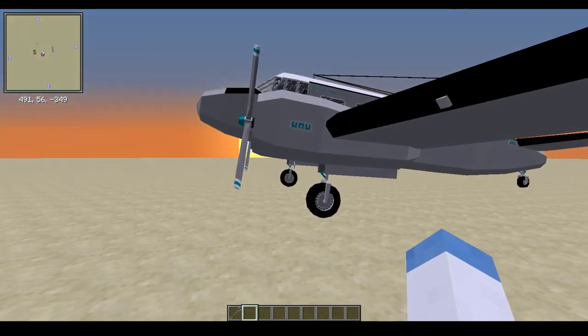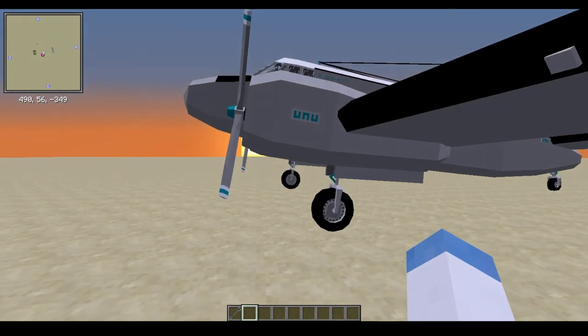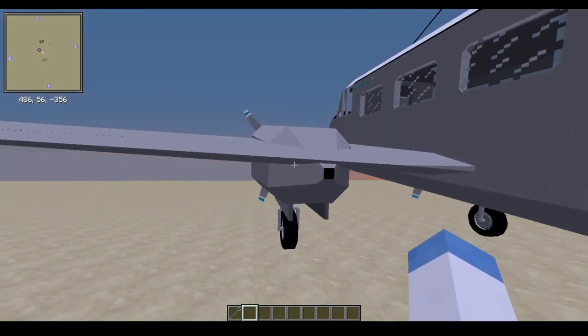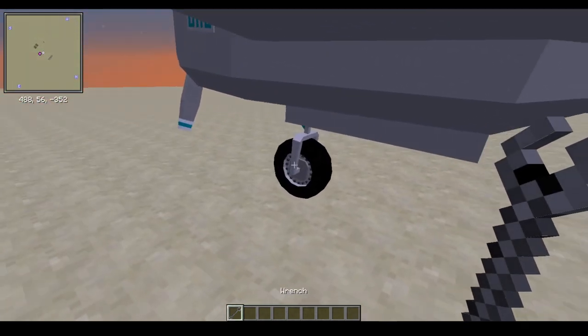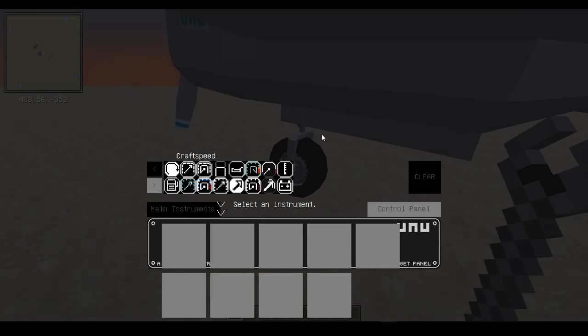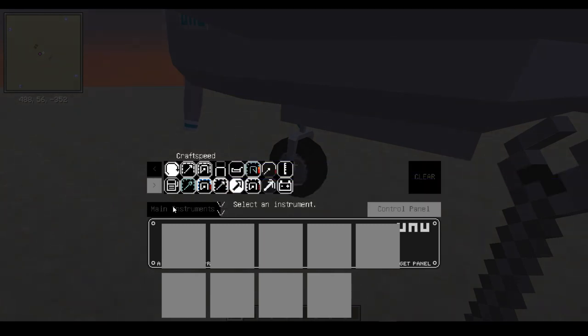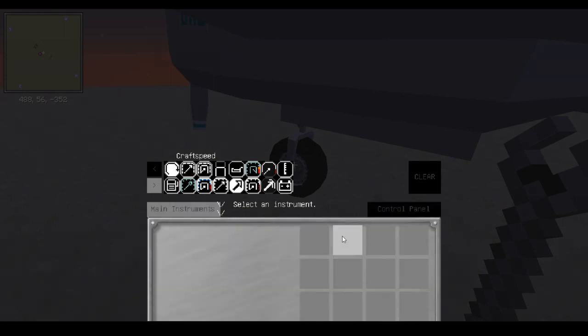We'll go ahead and start off with getting your airplane all prepped for takeoff. Make sure it has fuel - I'm using creative engines so I don't really need to worry about that - and we'll go over the instrument panel. Now airplanes are a little different in that they'll typically have two different panels. You have the main panel, which is identical to what we used on the vehicles, and then we also have the control panel, which shows up when you pull up the U panel that has all the switches for engines and headlights.